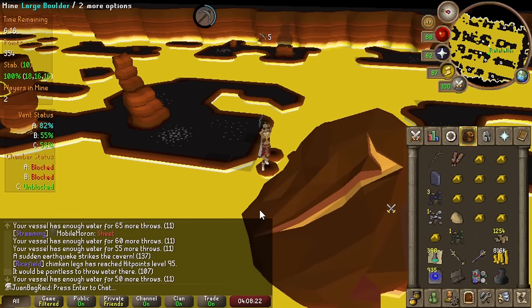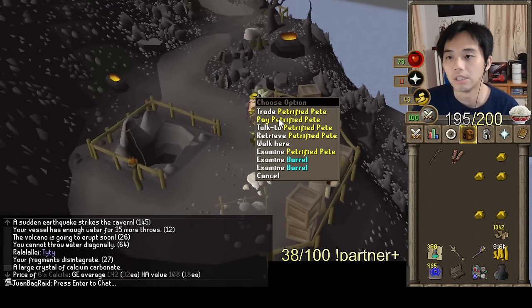More fossils — we need more fossils anyway. We can complete the museum for herb XP. First day done, it was a success. Tomorrow is going to be a lot better because of 85 mining.